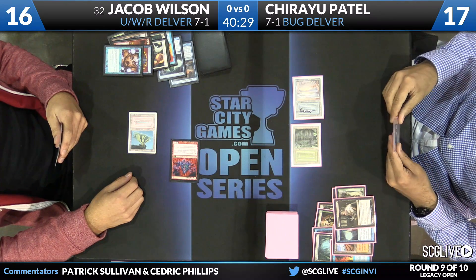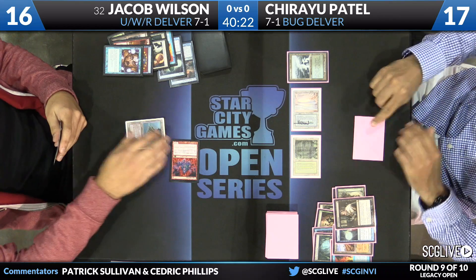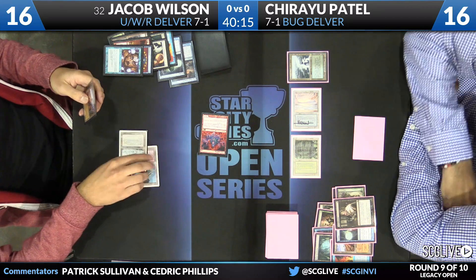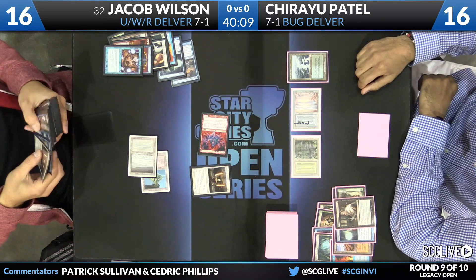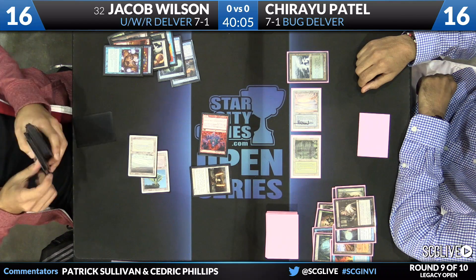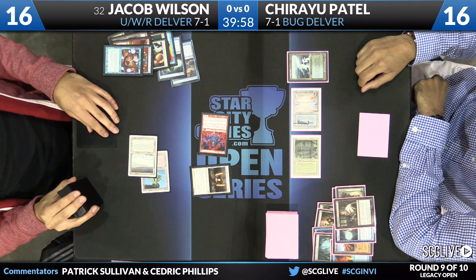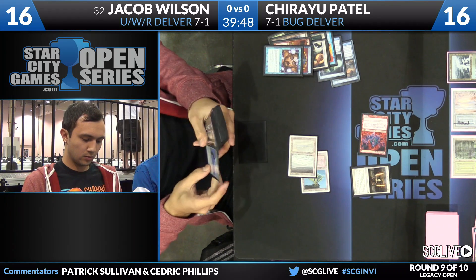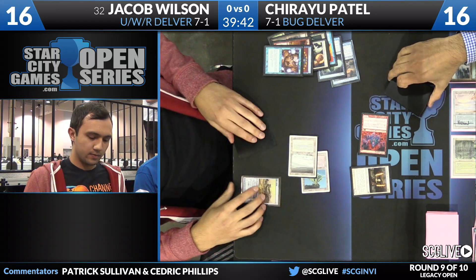It's time for a Thoughtseize — not a bad Daze target either. Jacob is running out of time to use Daze effectively. He clearly cares more about the white source than the red one. Patel didn't keep the Wasteland there as he was trying to Thoughtseize, but still a heads-up play by Jacob. Wilson plays a Polluted Delta and tries to resolve Stoneforge Mystic — Patel has just one card in hand, so it resolves. This is doing real damage, with Liliana of the Veil still in Patel's hand. He could protect Stoneforge if he's feeling inclined. Depending how Patel uses Wasteland, there could be some misdirection — if Patel plays Liliana and minuses, he can Wasteland the relevant mana source Jacob keeps.